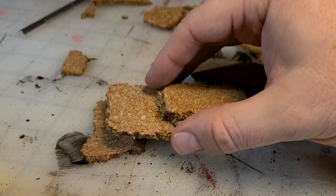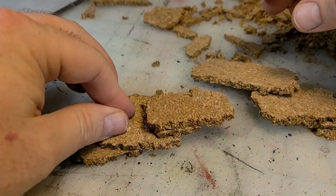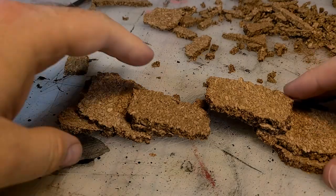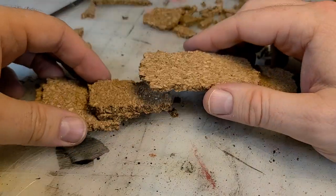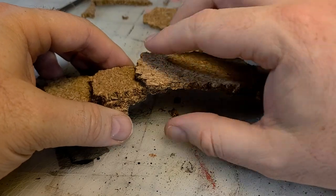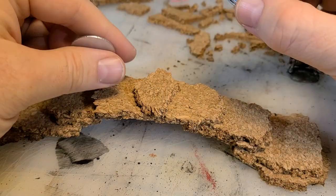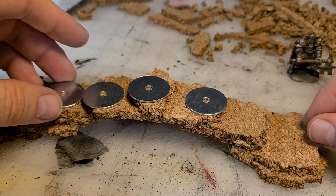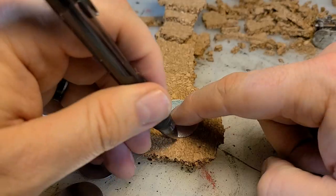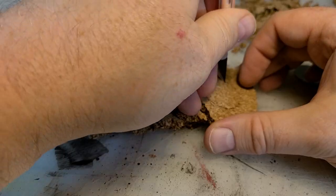For my lava tile set I have some river pieces, and I thought it would be really cool to create a bridge. This piece of bridge scatter allows me the freedom to run the river straight across the map. I can lay it down and it creates a choke point where the heroes and the villains gather to either side for a colossal battle.